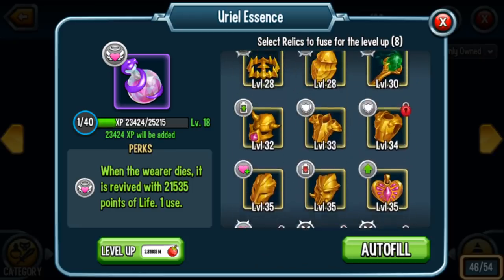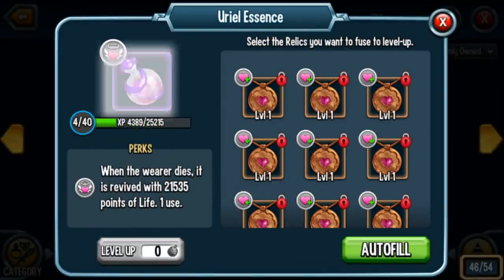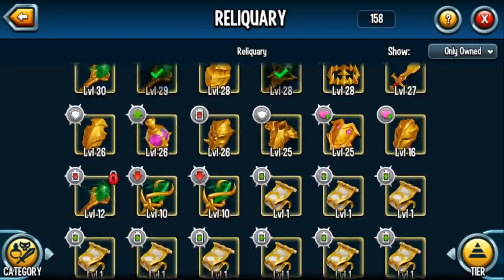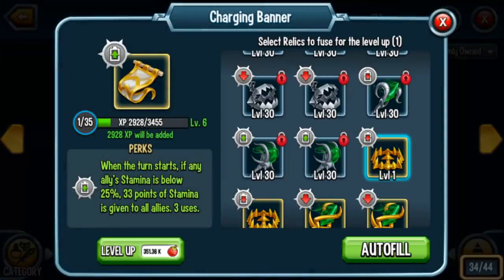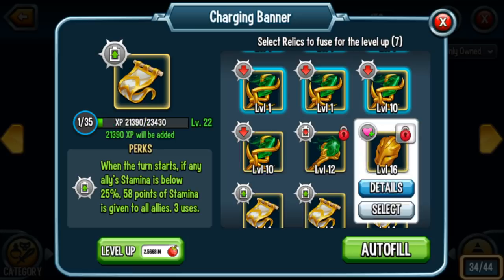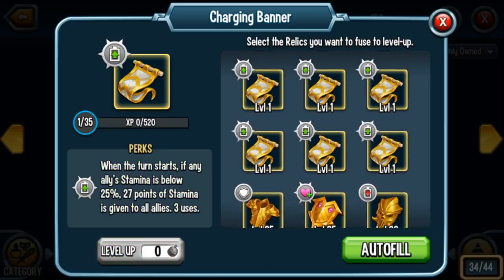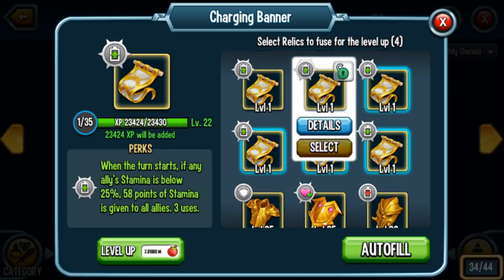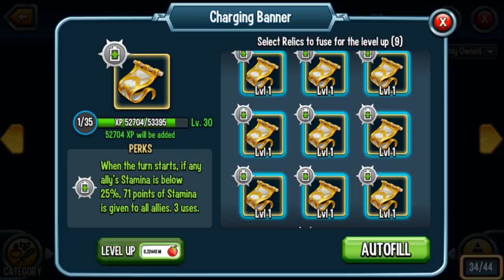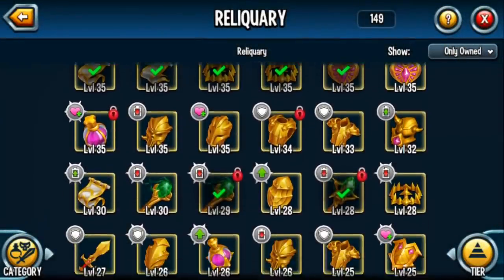I feel like making another Charging Banner maxed out. We'll take Uriel's Essence up a bit — now at least I have a level 18 Essence, and I'm fine with that. Let's sort by gold for Charging Banner. I used to think I had two but turns out I only had one. Let's level this up with autofill. Using all Charging Banners gives double experience — already to level 30! I'll 100% take that. Level up. All Charging Banners, love it. Quick little level up, and I think we shall end the video there.